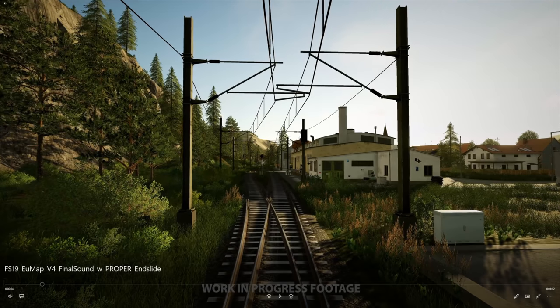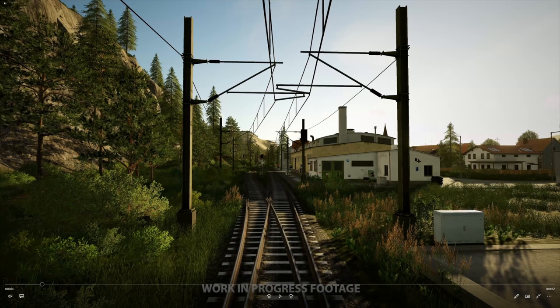Looks like we have something like a train station. There's a split track, which I find interesting — are we going to be able to go off onto different tracks? I think that would be pretty cool, though I'm not going to put any money on that just yet. It could just be there for decoration — the right track might be the through track and then the other one just goes to a stop or something.